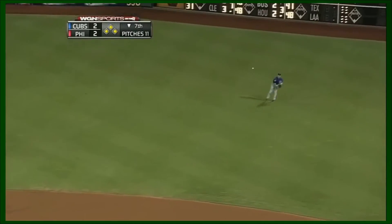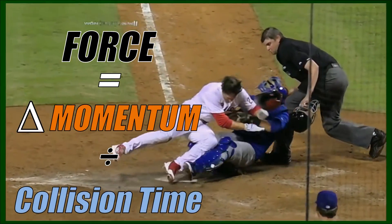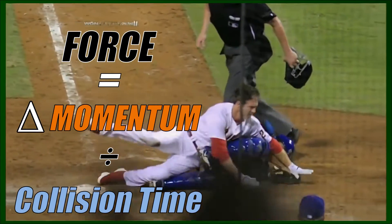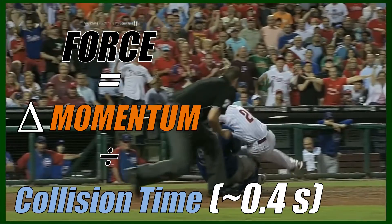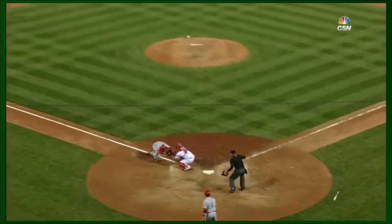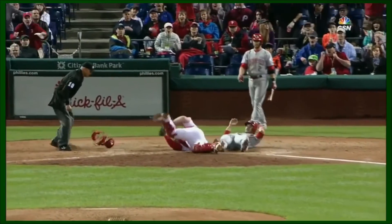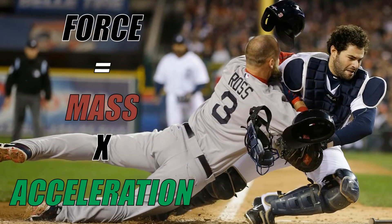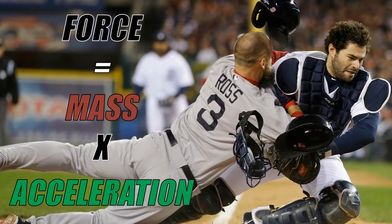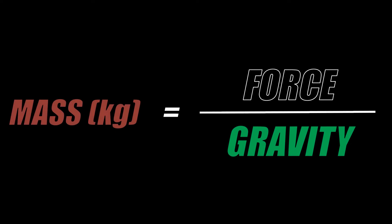Now that we have the change in momentum, we can calculate the force the base runner exerts by dividing it by the time the players spend in contact, which we'll guess is a little under half a second — let's say 0.4 seconds, because these collisions happen pretty fast. Now we have the force a base runner hits with at sprint speed, but let's put it in a more understandable form, like how much weight it would feel like on top of you for that 0.4 seconds. To do this, we use the equation force equals mass times acceleration. For something pushing down on top of you, the acceleration is just gravity — 9.81 meters per second squared. So dividing the force by gravity gives us the amount of weight it would feel like in kilograms, which I just convert to pounds to make it more understandable to everyone.